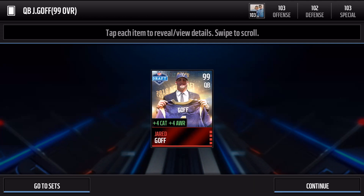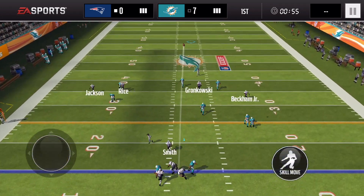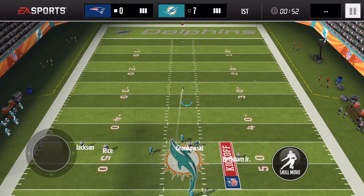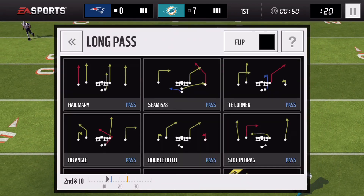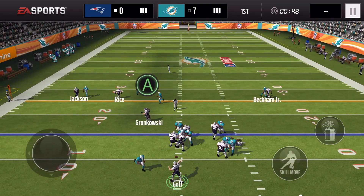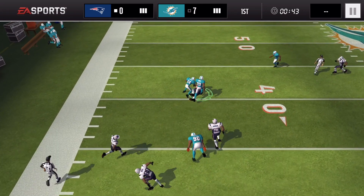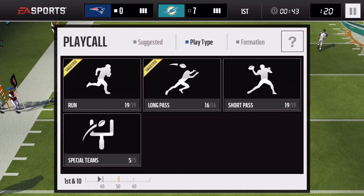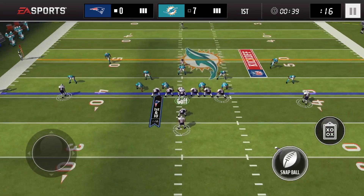Let's jump into some gameplay and see how Goff does. We went ahead and edited everything so you'll just see Goff throwing the ball. We tried the Hail Mary — one of the best plays in the game — but unfortunately Gronk couldn't catch the ball, threw it into a crowd. Gronk is redeeming himself but something strange happened — he just stopped running, which would have been a home run touchdown play.